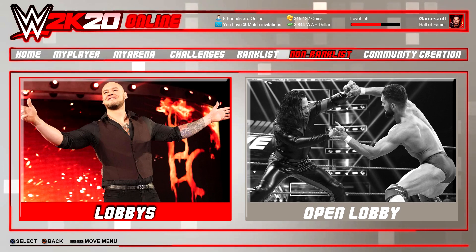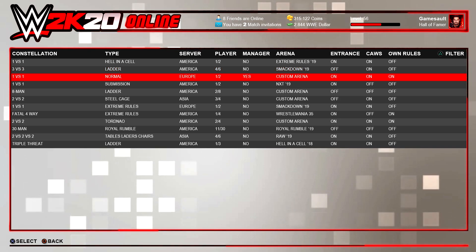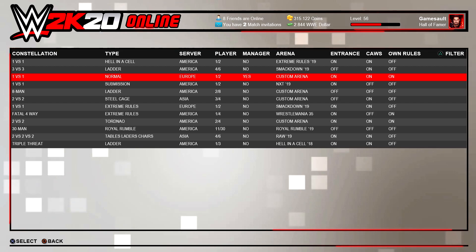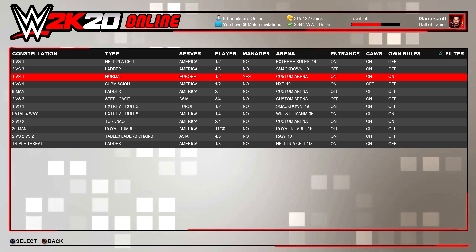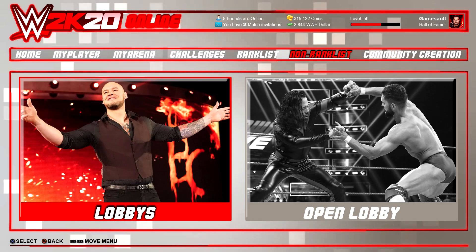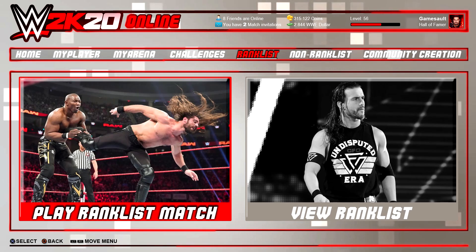Non-ranked matches work with the old lobby system. In ranked matches you can't create a lobby — you get placed into a random one when you search. In non-ranked matches, you are able to create online matches as a match creator with all the settings you want. Here you can see all the open lobbies, how many players are in them, which arena is being used, and other important details like whether custom rules or custom superstars are allowed.